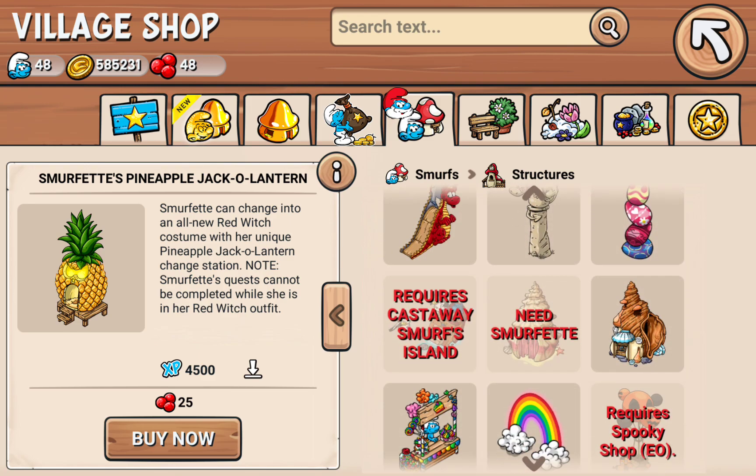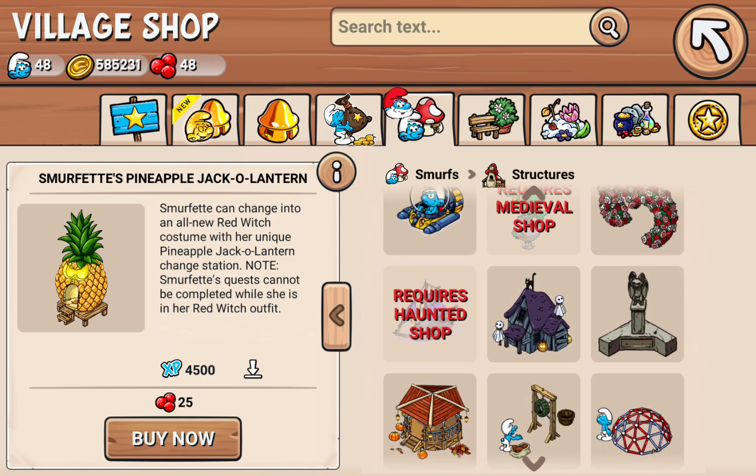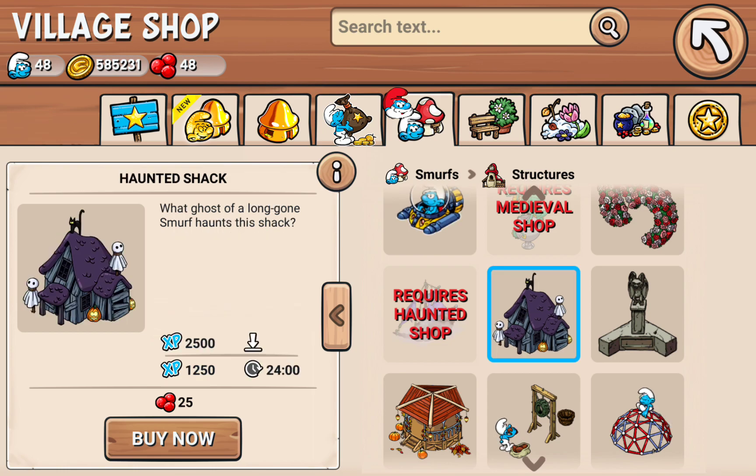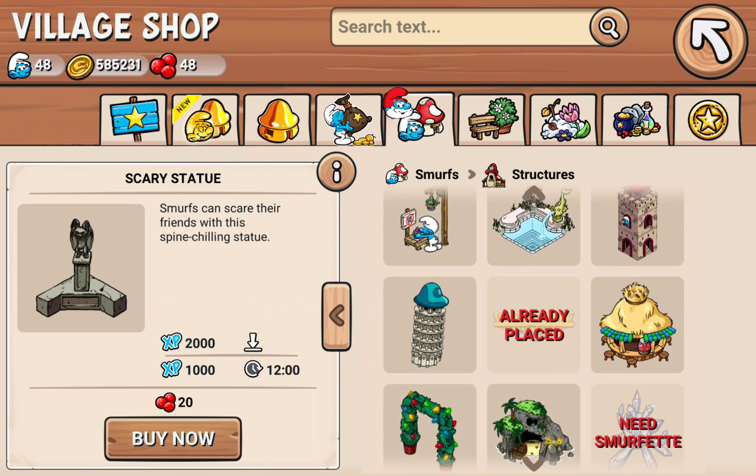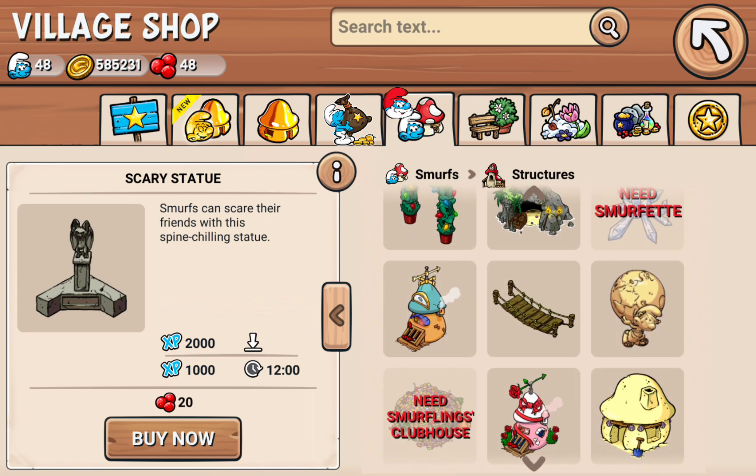The first Halloween update is for — look at this stuff — the Haunted Shack. The first Halloween update was for the island, and then the second one was for the main village.